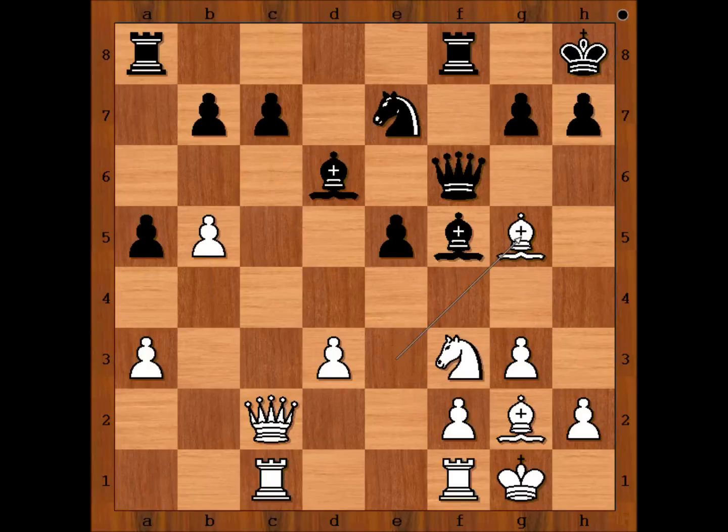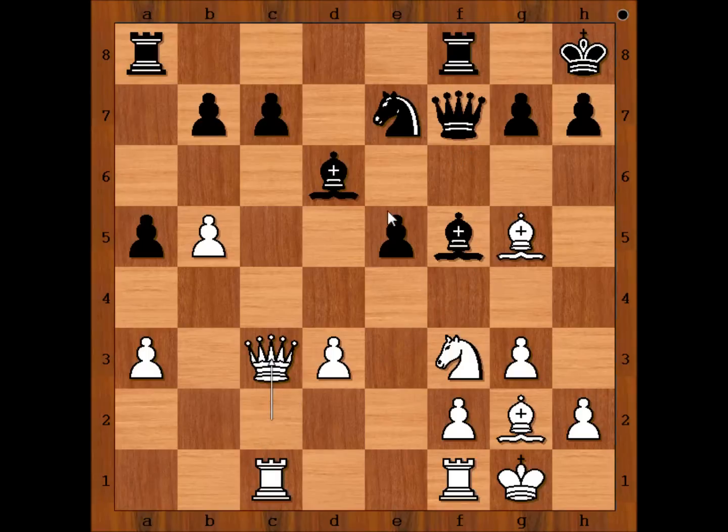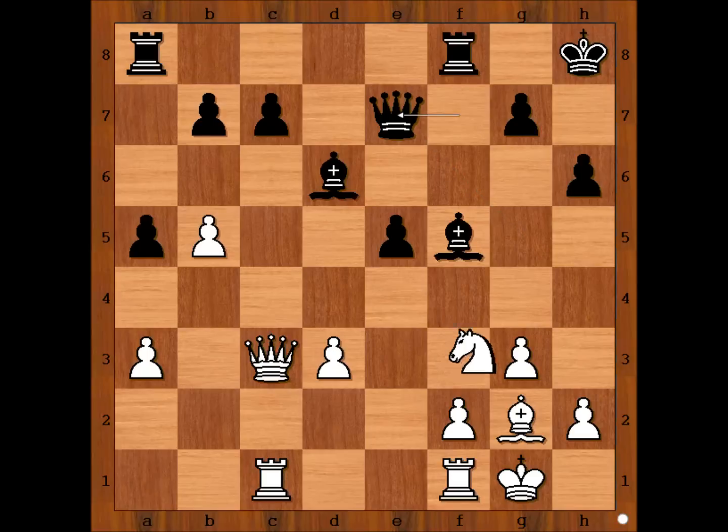Bishop to g5, attacking the queen. Queen to f7, queen to c3, threatening knight takes on e5 and then later bishop takes on b7. h6, bishop takes knight, queen takes bishop, knight to h4 attacking the bishop. Black to move — how should black continue? Win the pawn on a3 and attack the rook, or play bishop to h7?